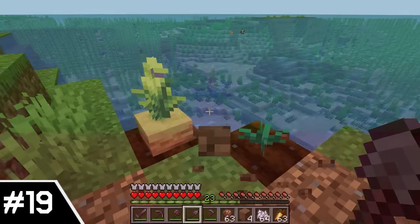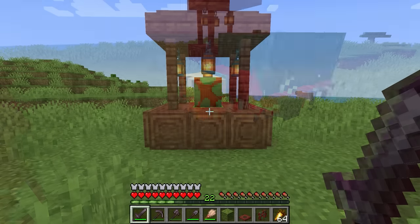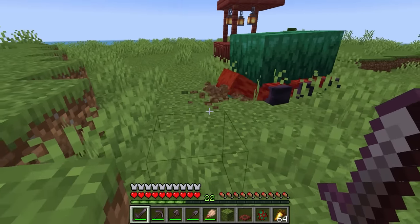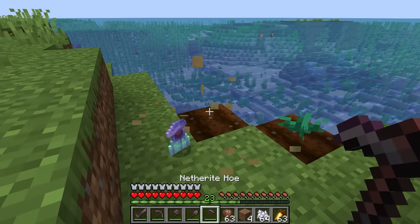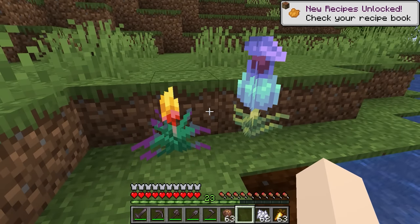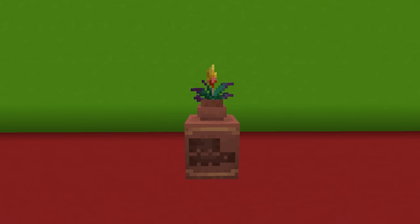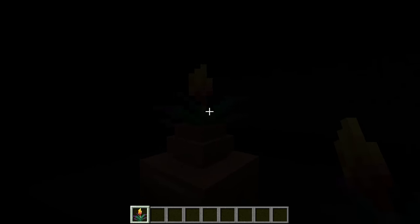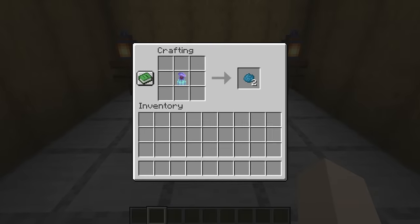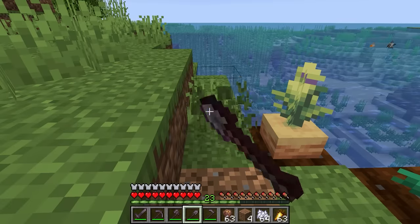Number 20: the Pitcher Flower, and number 19: the Torch Flower. These are currently the two flowers you can get from the Sniffer. You find the Sniffer Egg within Suspicious Sand, and once it hatches, it'll be able to sniff around dirt and give you either Torch Flower seeds or Pitcher Pods. It has an 8-minute cooldown between every item, and you can't get the seeds from the flower itself. I'm not a huge fan of how the Pitcher Flower looks — it's just a bit too strange for me. The Torch Flower looks pretty neat, but I think in most cases I would just use an Orange Tulip. The Torch Flower does not produce light — it doesn't in real life either, so it's technically realistic, but I think a feature like that would have made this a much better item.